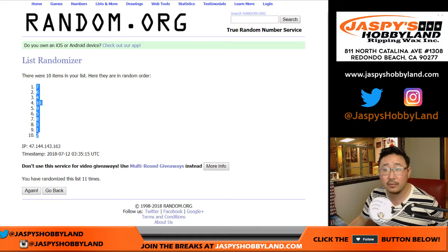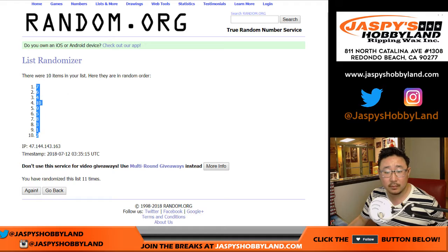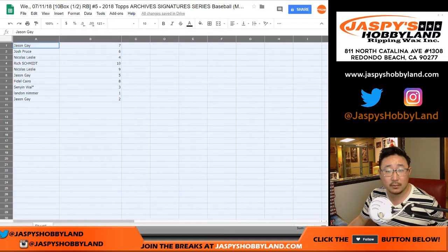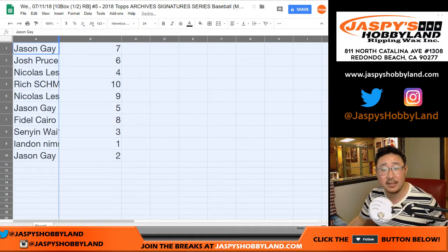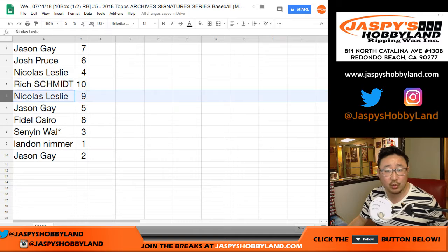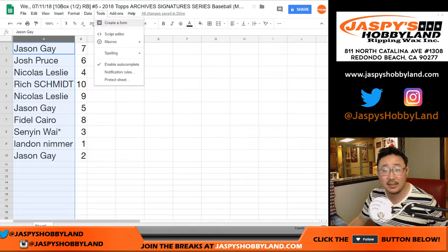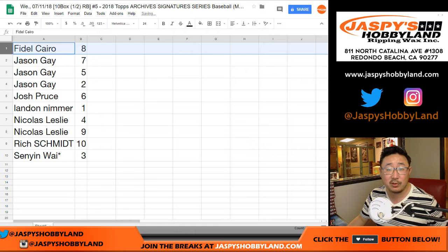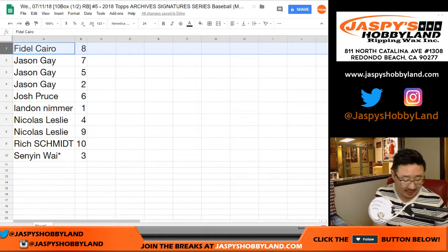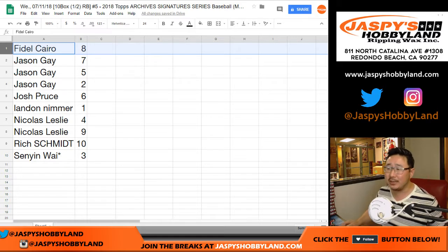After 11 times, 7 down to 2. So here's how it shakes out everybody: Jason has 7, Josh with 6, Nicholas with 4, Rich with 10, Nicholas with 9, Jason with 5, Fidel with 8, Senyin last spot Mojo with 3, Landon with 1, and Jason with 2. Let's alphabetize these by first name, so Fidel you'll be going first with box 8. Usually there isn't any trade — no one trades in these things. TWC, trade window closed.